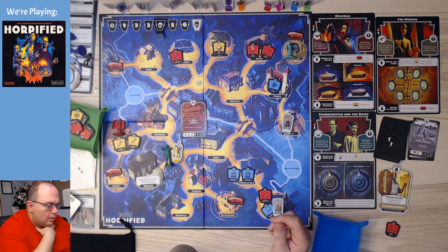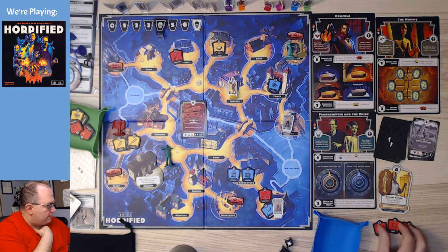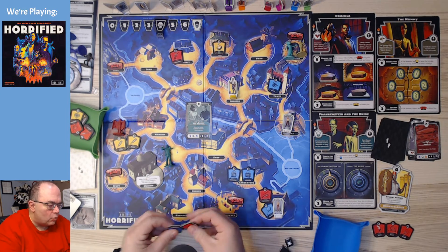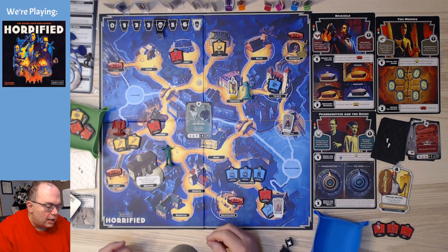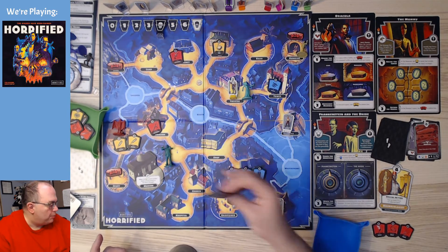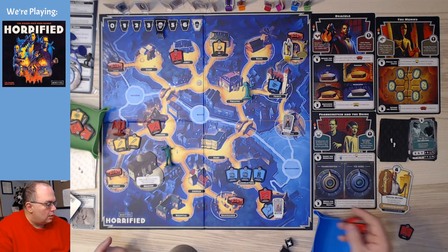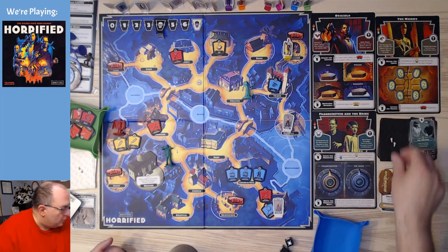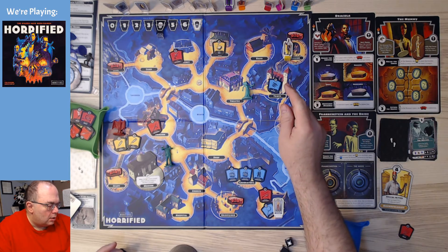We need to take out the mummy. One, two, three — we'll pick these items up. That'll put us in a good spot. Two items come out: one at the mansion, one at the laboratory. The bride moves two spaces closer to Frankenstein. Then creature, wolfman, invisible man — none of them go because none of them are in this game. One, two — we'll go ahead and use these items to defeat the mummy. The mummy is dead! We don't have to worry about the soul stone anymore.